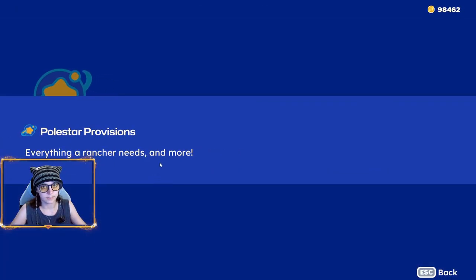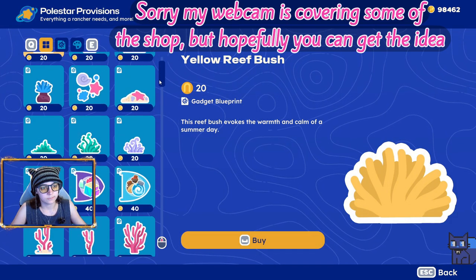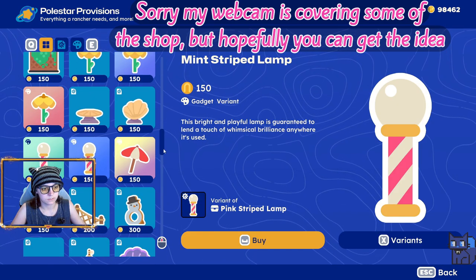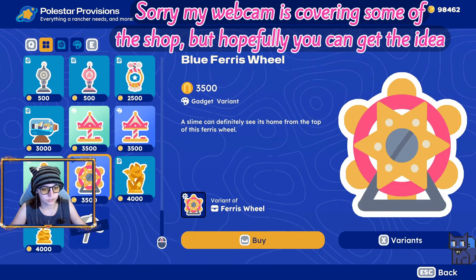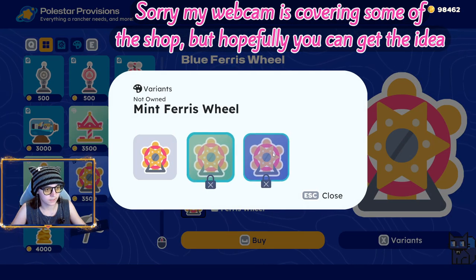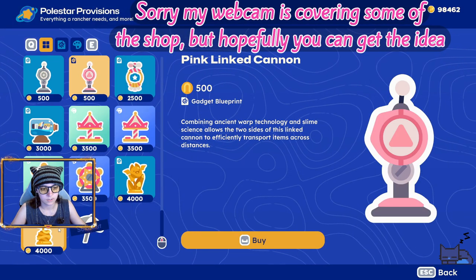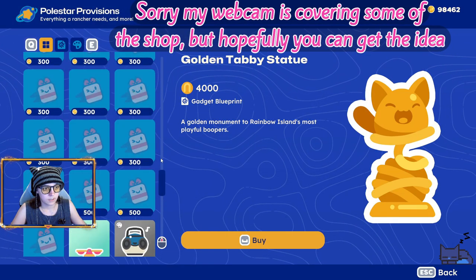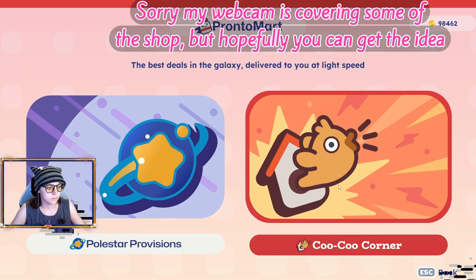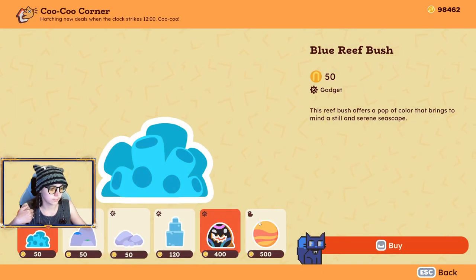I haven't looked at any of this yet because I wanted to make a video first, but from the sounds of it, it looks like you just buy a lot of these gadgets on here, or variants of gadgets. They've added that now, so you get different colors or different styles. And this one looks like it's for discounts.